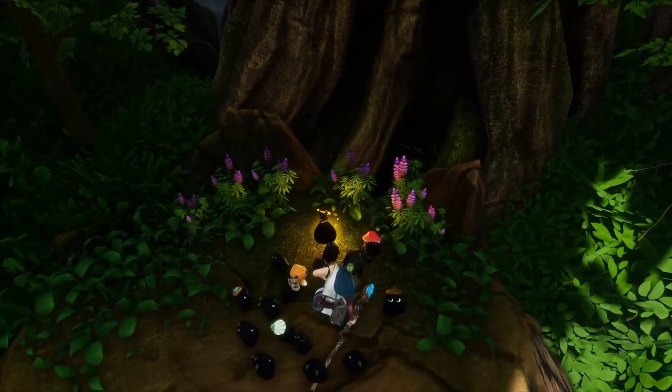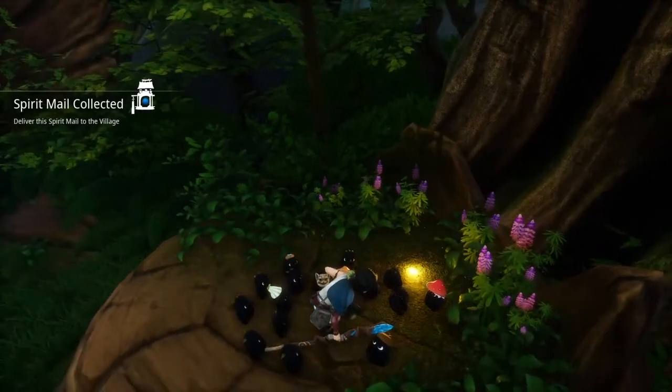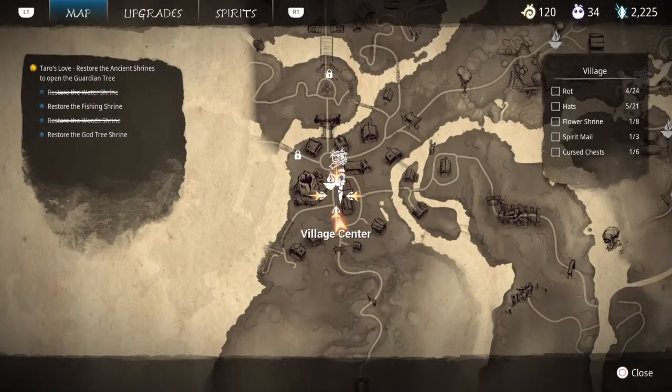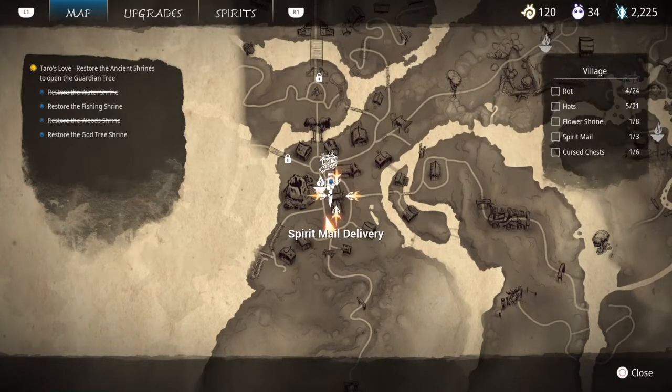Let's go ahead and interact to pick it up. This is where we're going to deliver our first spirit mail from the Forgotten Forest.